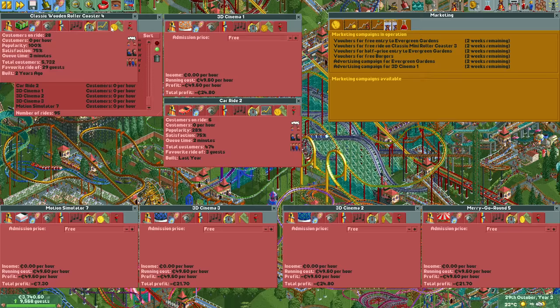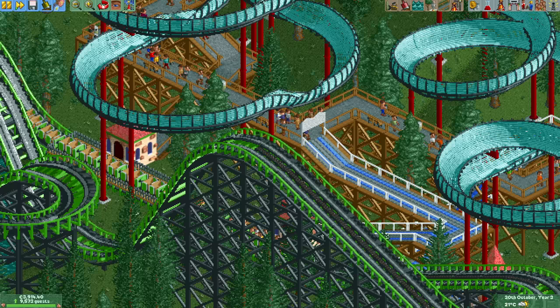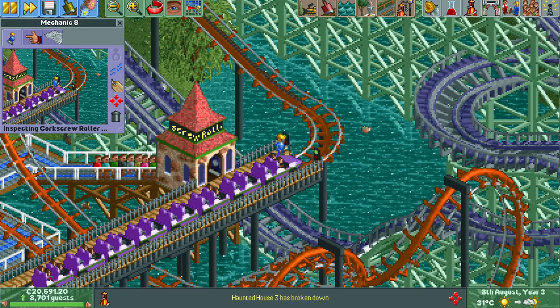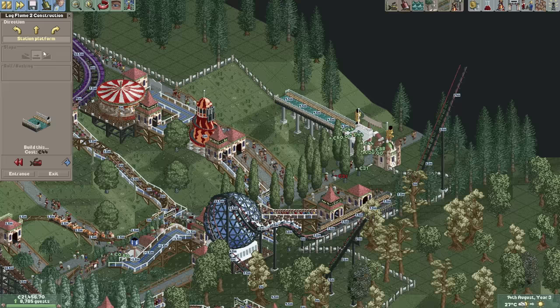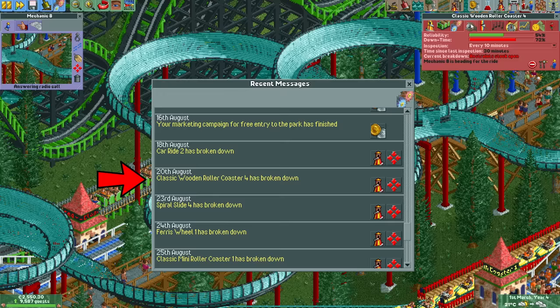Right before the end of year three I noticed something odd — one of the wooden coasters has been broken down for a while, not because the exit is blocked but because the assigned mechanic is walking on the grass behind the station. Looking back at the autosaves he was doing fine on the 8th of August, but five minutes later he was somehow behind the wooden coaster. I looked back at the footage to see if I accidentally placed him there, but all I did in that time was build some log flumes. The coaster broke down on the 20th of August, so I suspect mechanic 8 got called to it and somehow clipped through the station while trying to fix it.